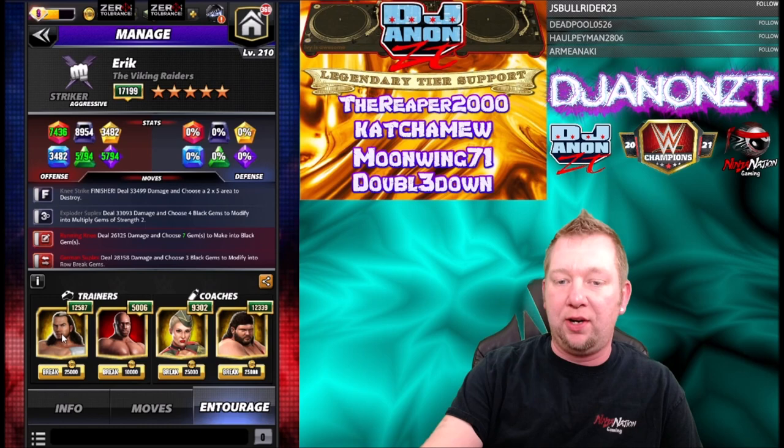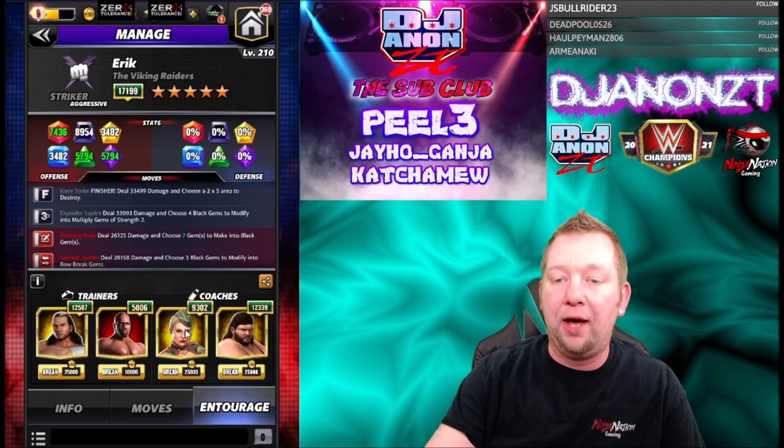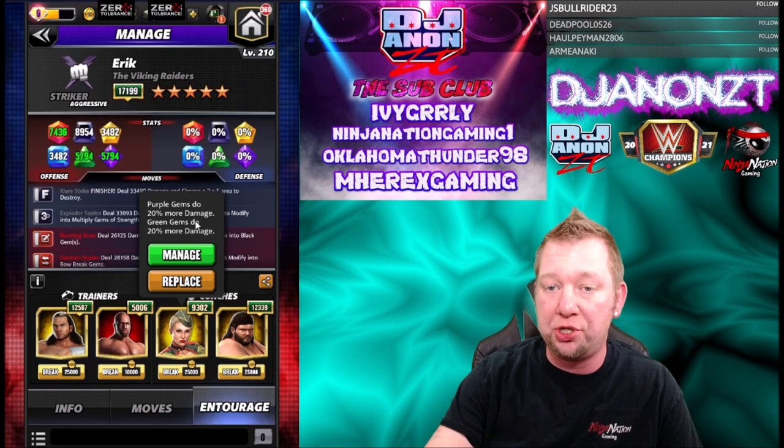We're going to look at his Entourage for the Hot Tag. I got Matt Hardy for Multiply Gems to be Strength 4 and Titus for the Choose Move to give me 7 black gems, and we're hoping to fill the red move on Collateral. The reason I got Lacey is just for Collateral gem damage because I don't have a black gem damage coach — 20% more to purple and green, and 15% more for red gems for Typhoon on any Collateral damage we get.